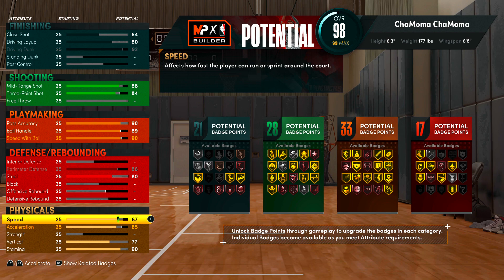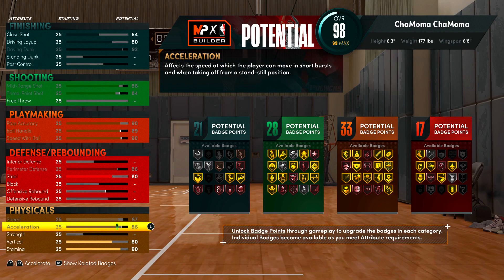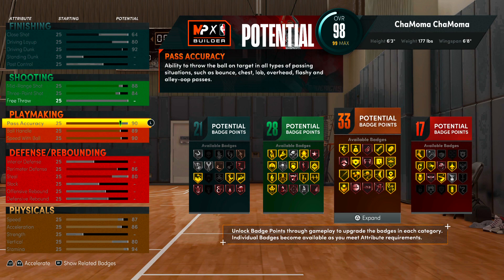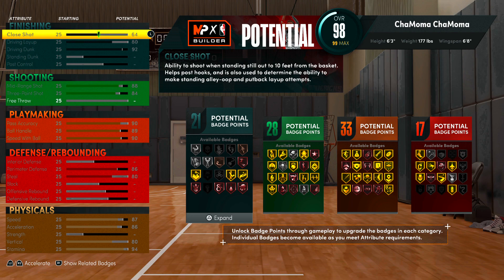For physicals, I'm going to raise them to around 88 or 90, settling at about 88-87. For vertical, I'll make sure I'm at 80. Stamina is a big key this year, so I'm going to keep my stamina high and not mess with anything else there.